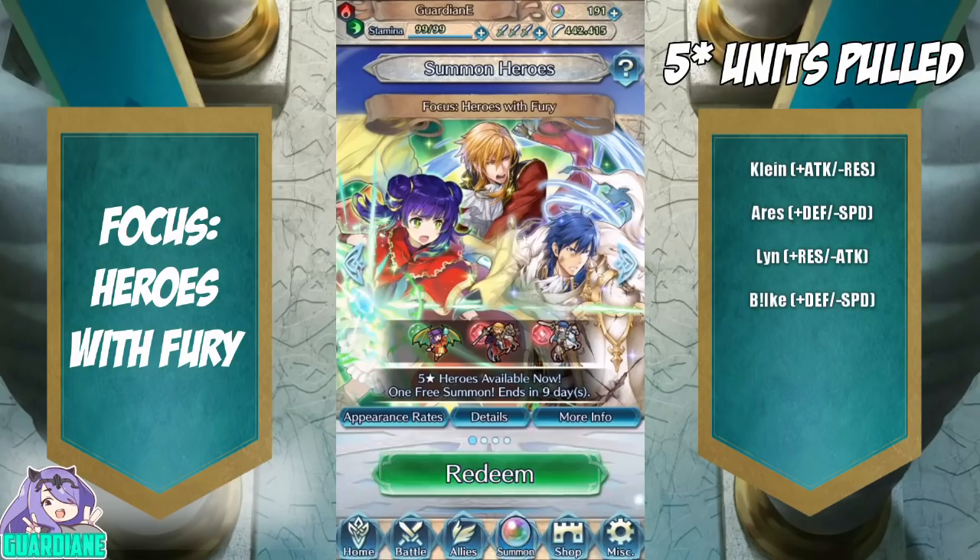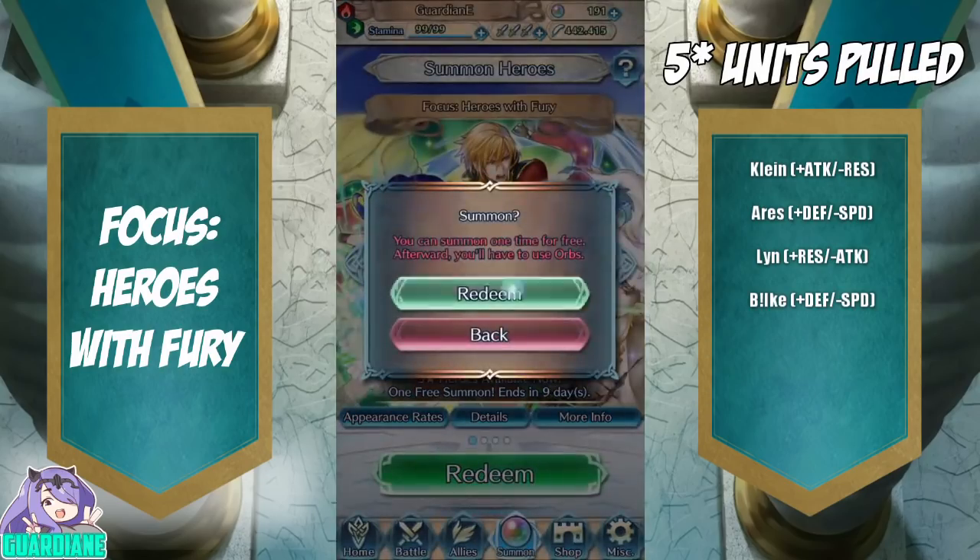Hey everyone, today we've got the Heroes with Fury Focus banner featuring Murr, Eldigan, and Exalted Chrom. The red has a pretty good chance of having two focus units on this three-unit banner. I already have Eldigan — multiple Eldigans, I don't need any more. I don't have Chrom and I don't have Murr.